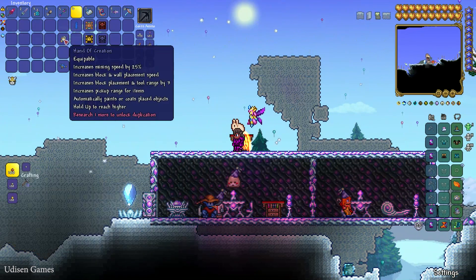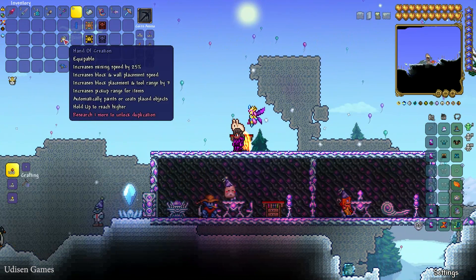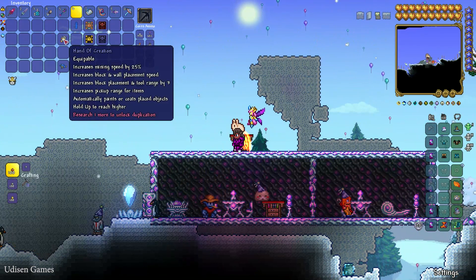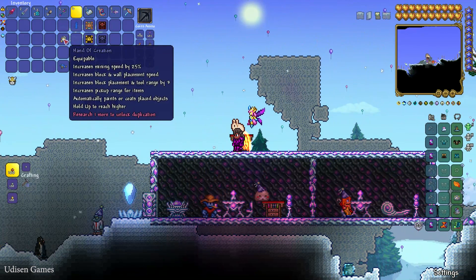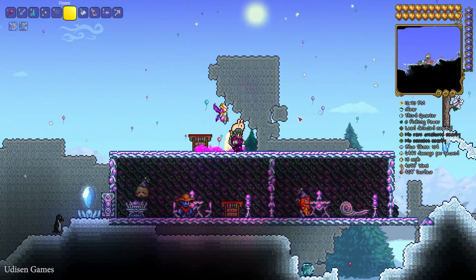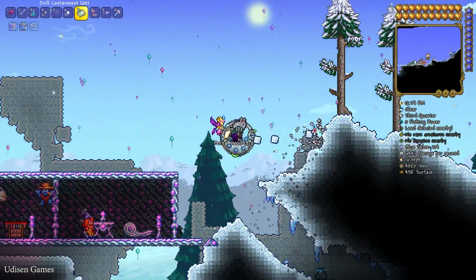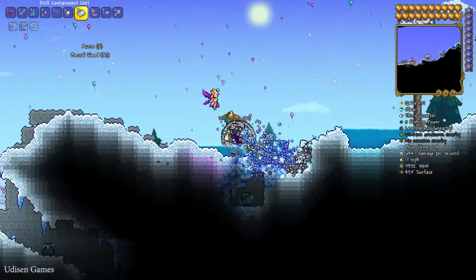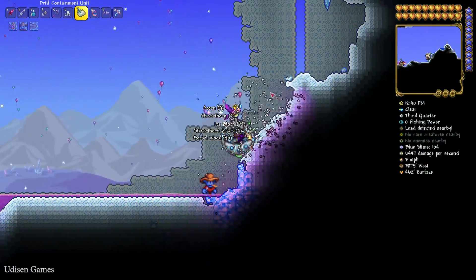Extremely important accessory: increases mining speed by 25%, increases block and wall placement speed, increases block management range by 3, increases pick-up range for all items, automatically replaces a co-placed object, and hold up to reach higher. I break down everything faster than usual — I'm fast as hell!